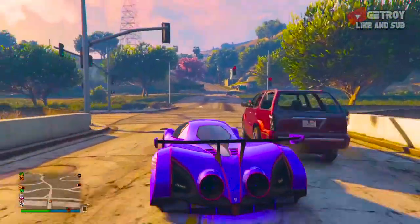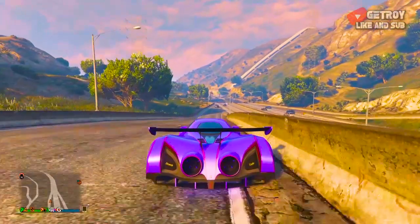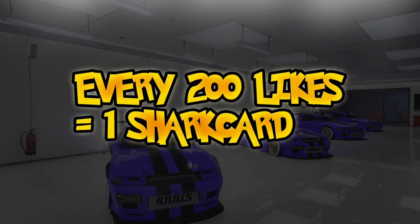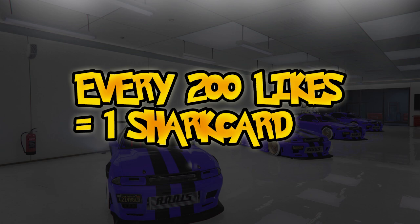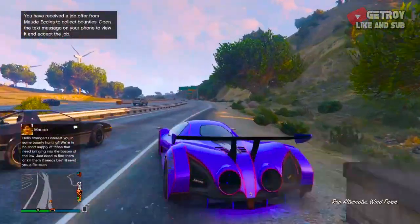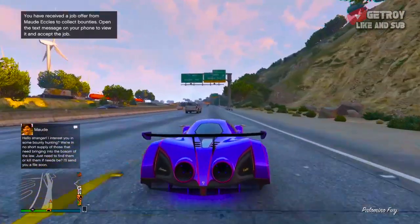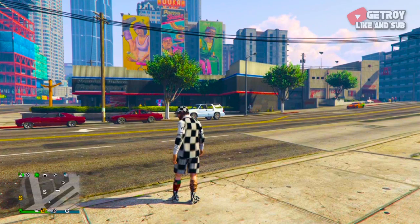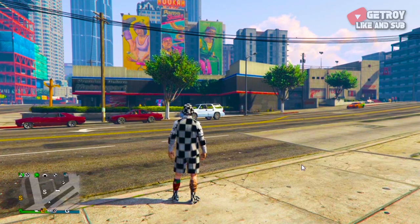Also, every 200 likes this video gets, I'm giving away one shark card worth $10. So if this video gets 2,000 likes, I'll be giving away 10 shark cards. All you have to do is drop a like down below. That's pretty much it for this part — now let's get right into this money glitch.